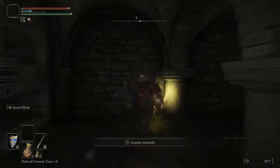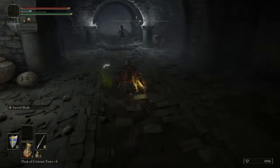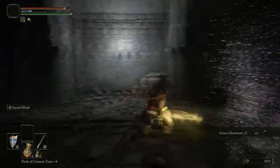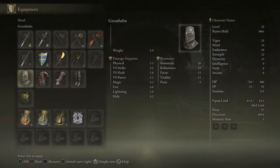It's a pain in the arse to farm though, because there really aren't that many skeletons that can drop it. This Catacomb actually does have two of them — the ones that have the big curved sword and no shield are the ones that can drop the Gross Messer.